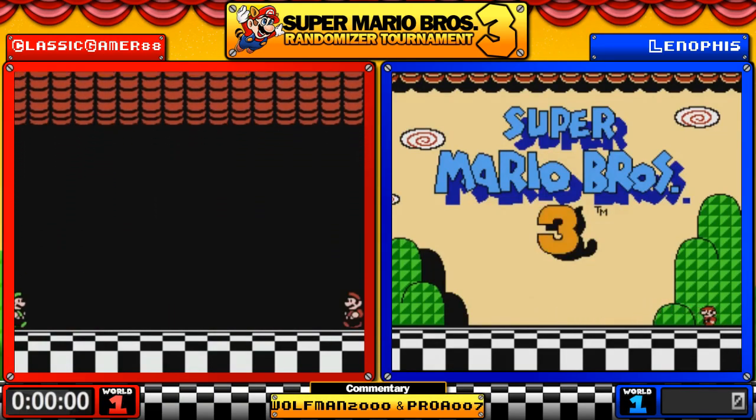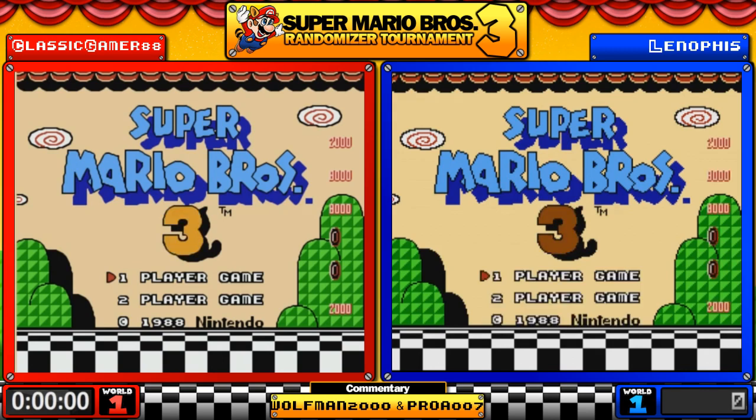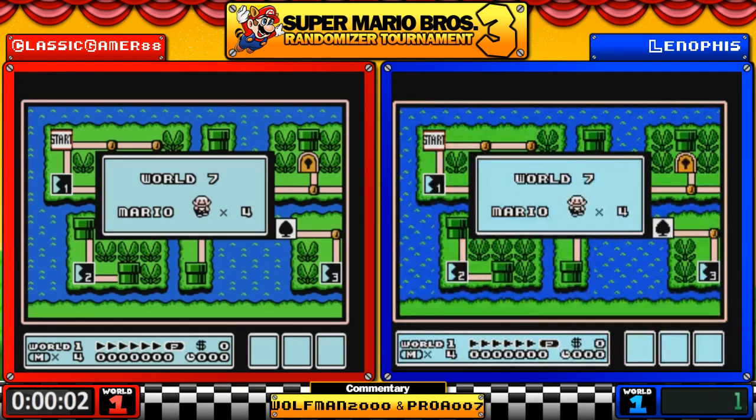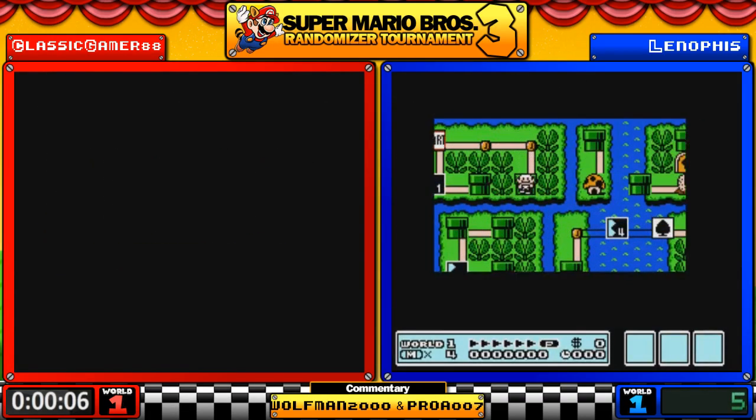Evening everyone. Classic Gamer 88 managed to get through Group B winning all of his matches. Lenophis only had one loss in Group F to Sky Bills, and we'll talk more about that later. We are starting with World 7.